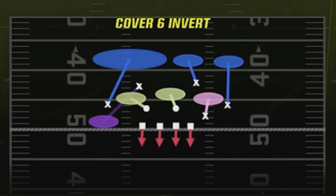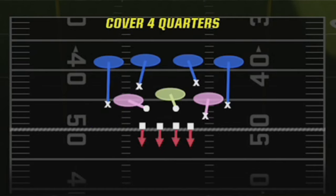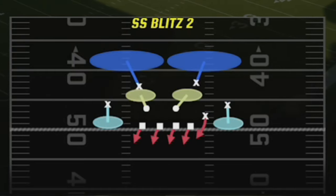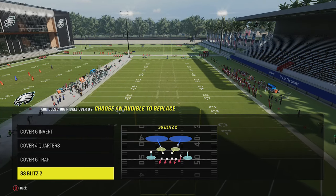The play I showed you guys about a week ago was the Cover 6 Invert, so I'll go over that again. The Comfort Quarters, which is probably my favorite run defense, the Cover 6 Trap — which is a play I use to mix in to give my opponents some new looks — and then the SS Blitz 2 and the SS Blitz 3. That's pretty much the five plays and how I keep my audibles.